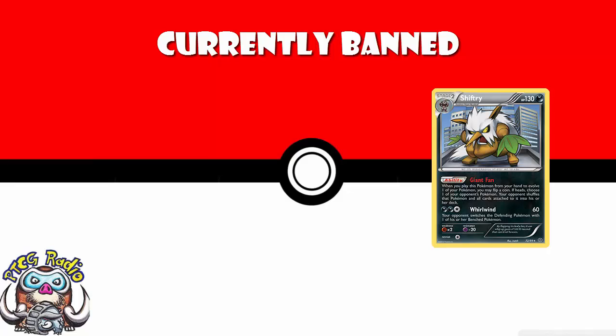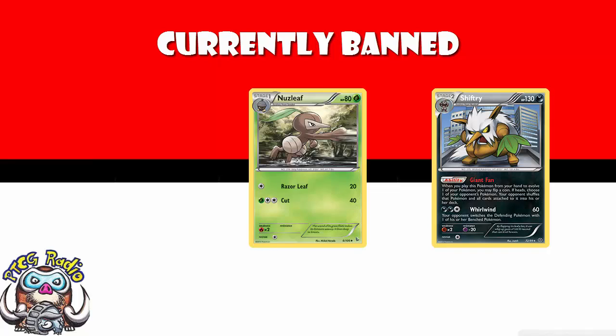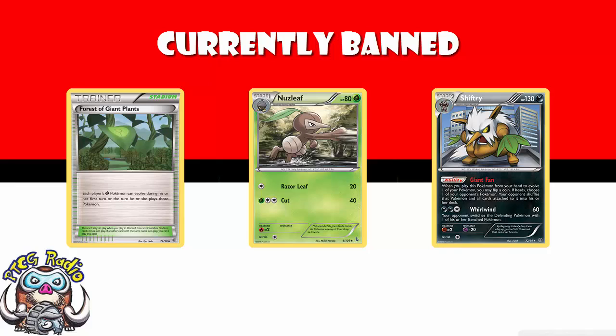The problem is that Shiftry evolves from Nuzleaf, and we have a Grass Nuzleaf, and we have Forest of Giant Plants. Forest of Giant Plants means that you can evolve from a Grass Pokemon whenever you like, which means you would just play a Grass Seedot, Grass Nuzleaf, Dark Shiftry, and flip a coin to get rid of one of your opponent's Pokemon.